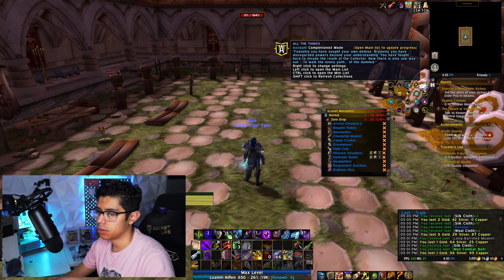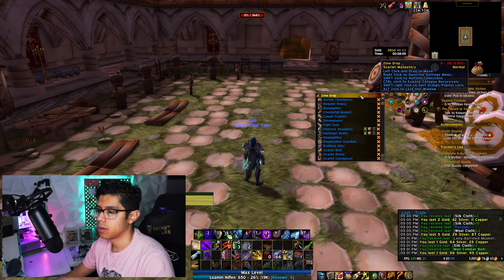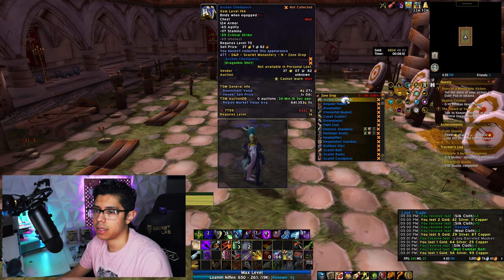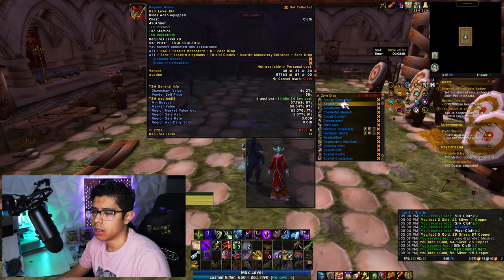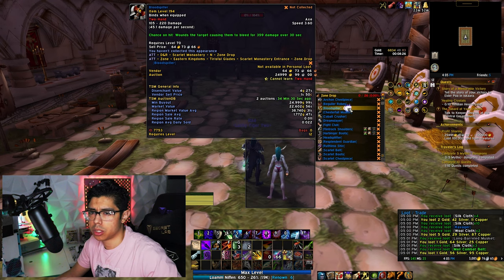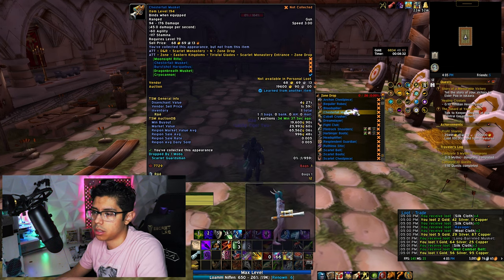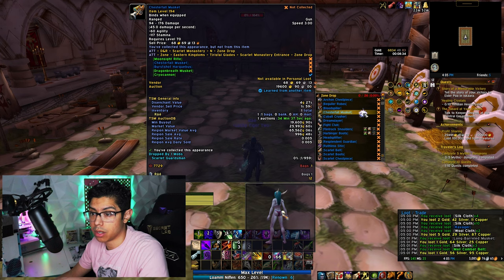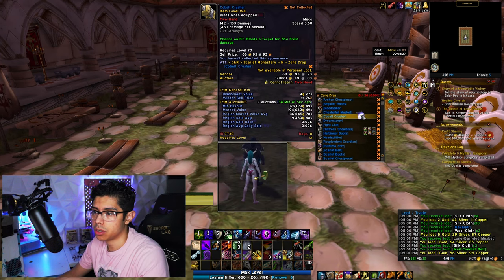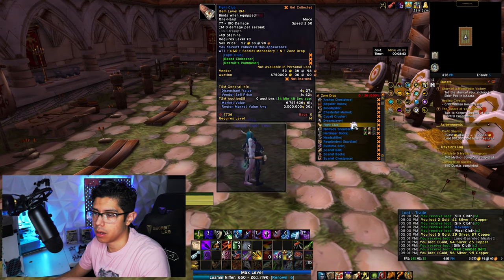Now let's take a look at all the zone drops. The first item is the Archon Chess Piece — not a lot of information on this one. We got the Begular Robes with four auctions going for 57,000 gold. Blood Spiller — two auctions at 25k gold. The Chesterfall Musket — got one of those. A Cobalt Crusher at 179k — that would be nice. Dream Slayer. Fight Club.